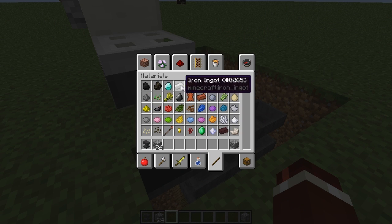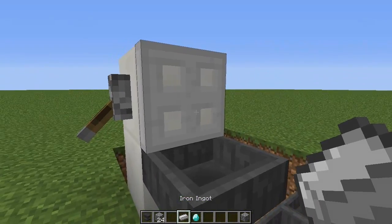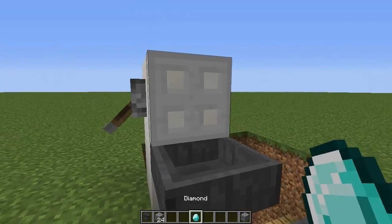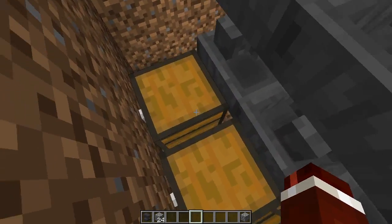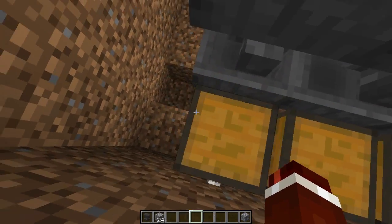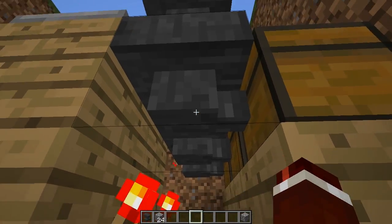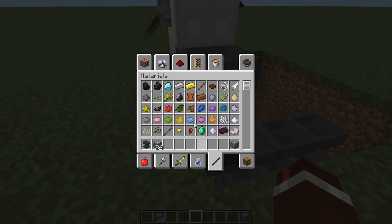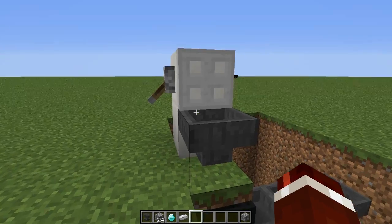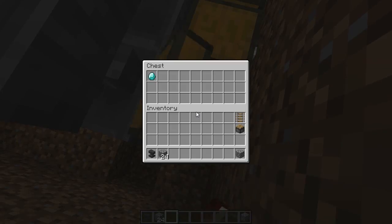Now if I throw in an iron ingot and a diamond, that should go into the iron chest and that one into the diamond chest. There will be one stuck in the bottom hopper initially, but once you've done that at least once and throw in another one, the iron ingots will then go into the chest.